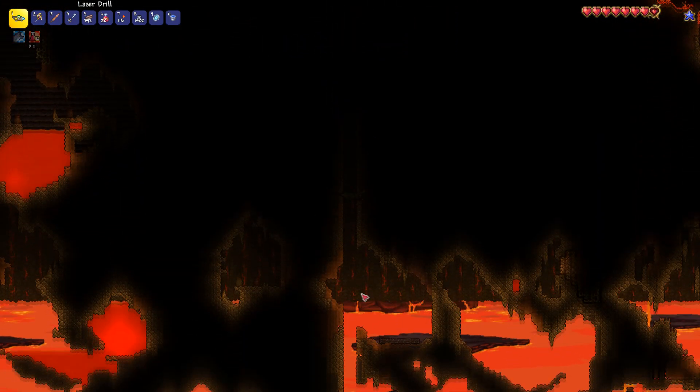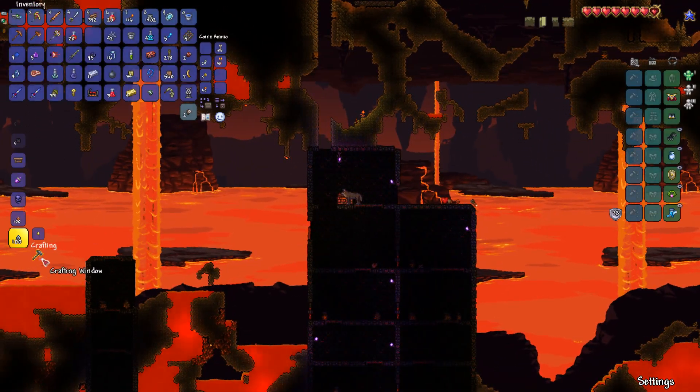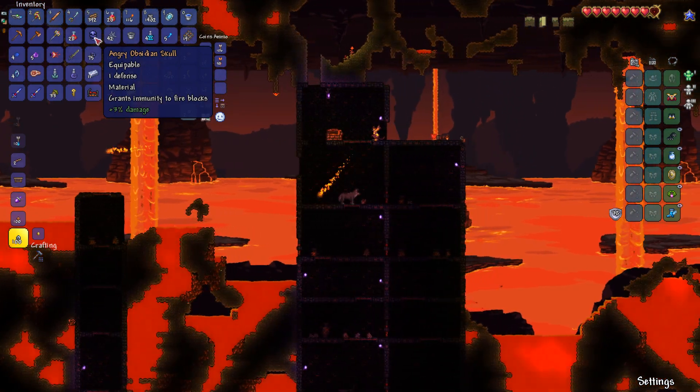Then what you want to do is head to a furnace with your obsidian. It can be a hellforge or a normal one. You'll see that you can make the obsidian skull using 20 obsidian. And there you have it — that is how you make the obsidian skull in Terraria.